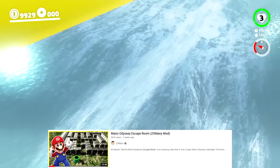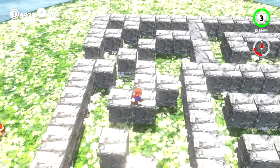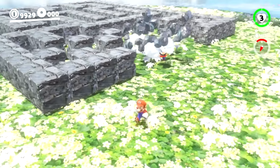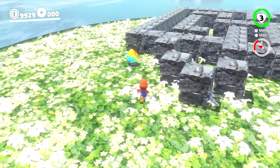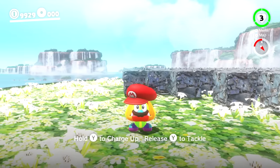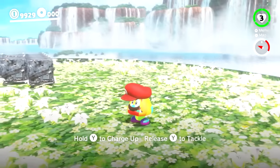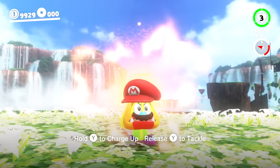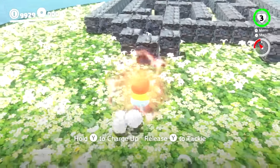Some viewers might recognize this maze from the Mario Odyssey Escape Room video, but something is very different here. Almost immediately, a Rainbow Goomba starts charging at the maze and destroying it. Mario captures the Rainbow Goomba — which wears its cap sideways, which looks really cool — and this Goomba can charge up, building power like a charging chuck. It looks very powerful right now.